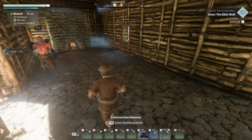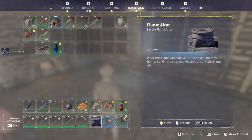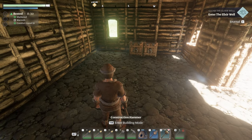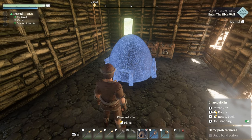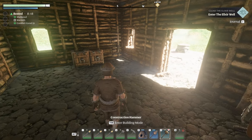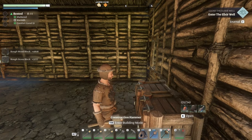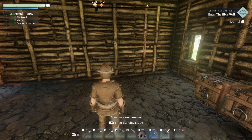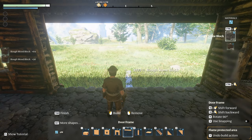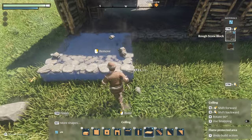We're going to build stone and then come over here and build a charcoal kiln and place it. How much block and rough stone do we have? We have enough. We come down here, we're going to remove that, and then go to rough stone right here. Head right on to this — voxel base — so it adds on very nicely.